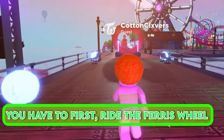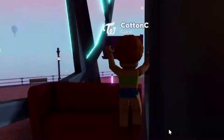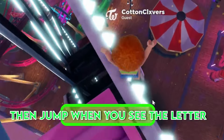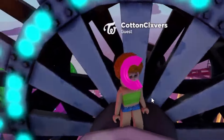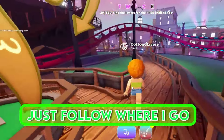To get the fourth letter, you have to first ride the ferris wheel, then jump when you see the letter. To get the final letter, it is pretty easy — just follow where I go.